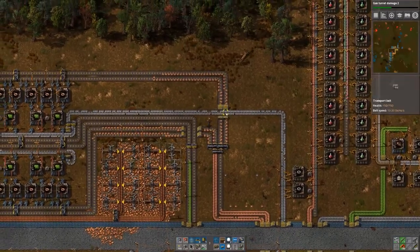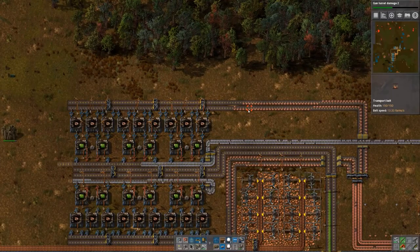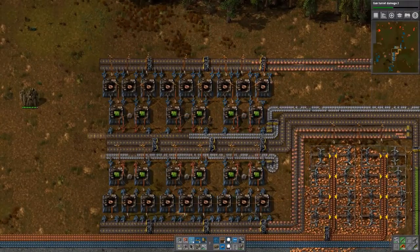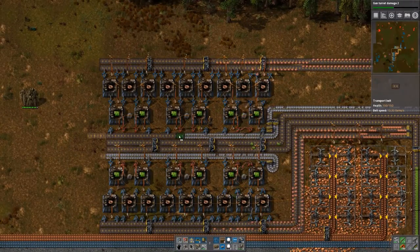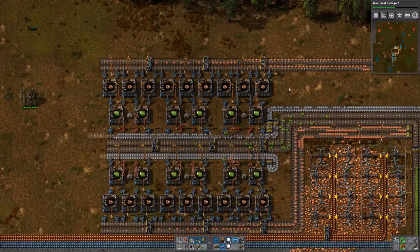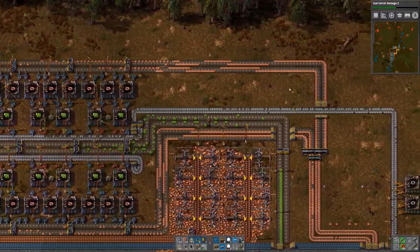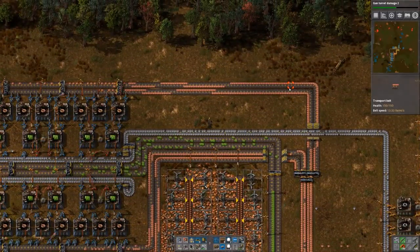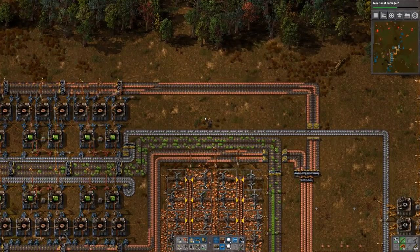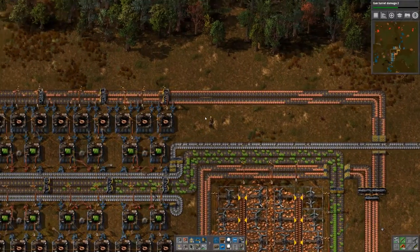Copper is going in, iron is going in. We have the wrong belt right there — let's fix that. Okay, the factory is coming to life! Let's see if we get enough in. It seems to be a nice output stream, but we don't have everything active and running yet.